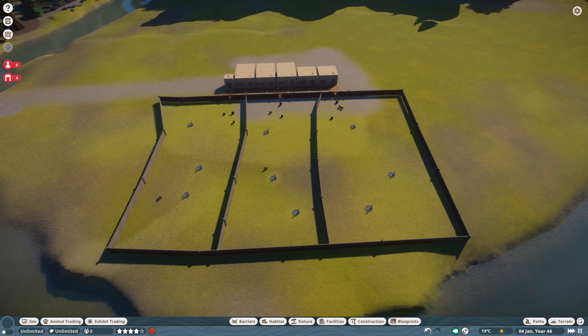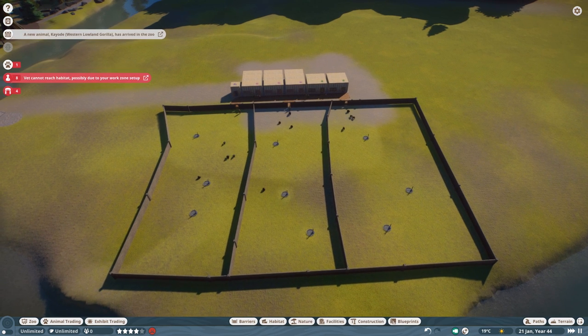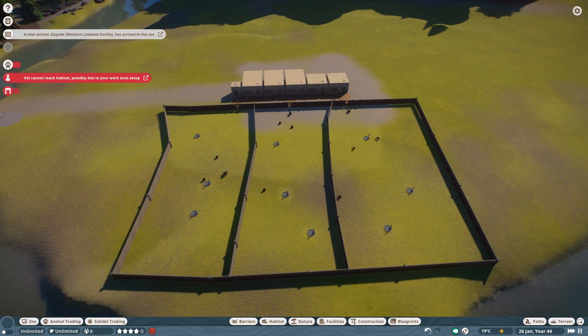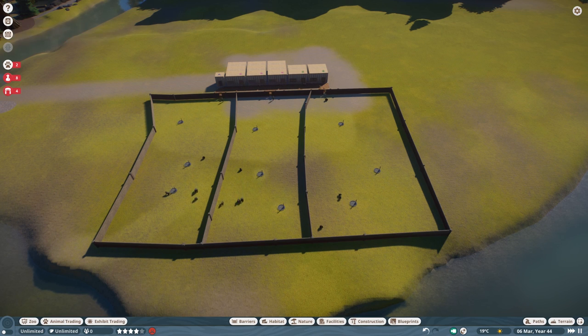Your animals won't have any issues — the only potential concern is some animals might jump out if the barrier isn't high enough, but check that. The animals cannot die since you disabled death. You can sit here and wait. I'm going to let it run for two or three in-game years and then show you how to proceed and monitor progress.